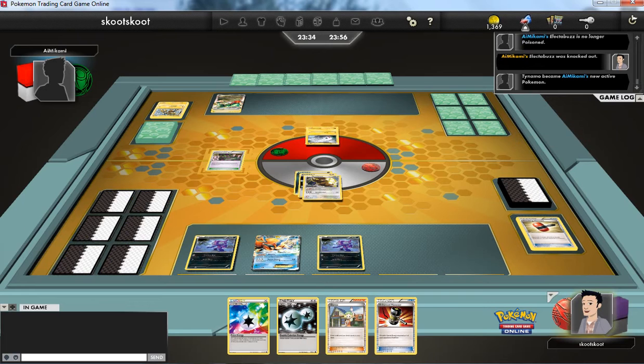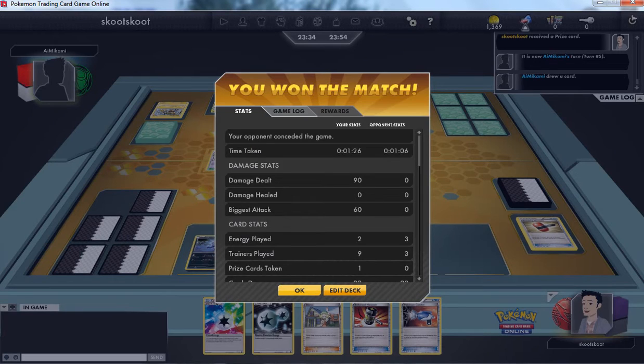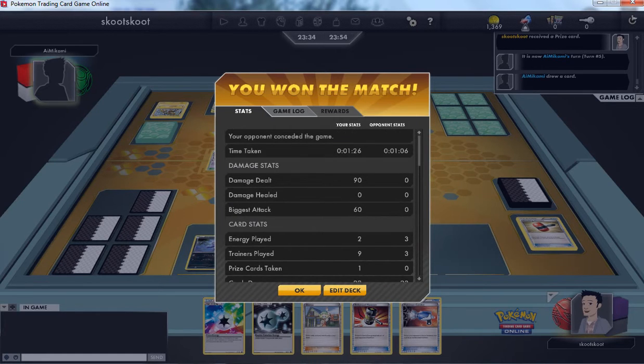He has to put his Tynamo into play. Wow, that was a fast match. I guess I got really good luck with that hammer, but I think I played it pretty well. That was sort of a more optimal hand — one of the most optimal hands that I've ever had. Not in terms of my Pokémon, but in terms of my plays. The fact that I could use everything. Like if my Buffalant had been a Darkrai or a Sableye — preferably a Sableye — it would have been amazing because I would have been able to Dark Patch there.